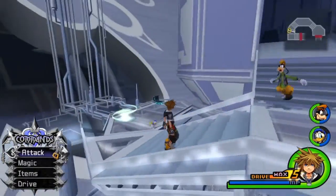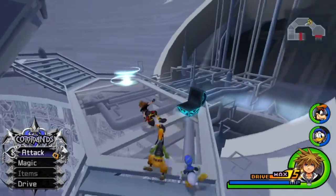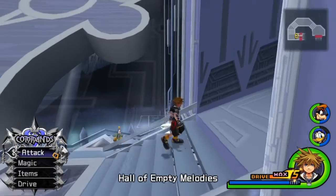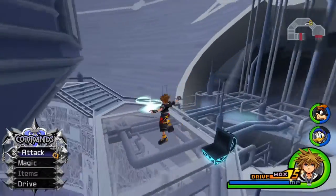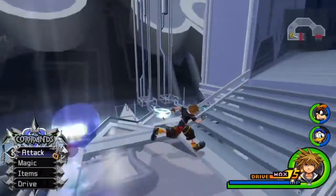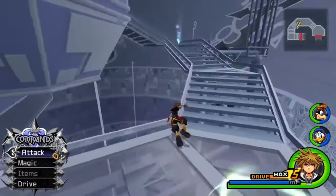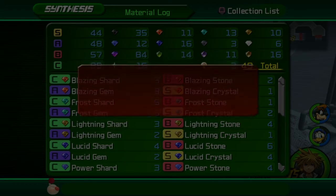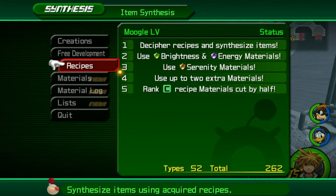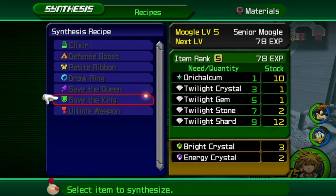Looks like we have to go around this whole staircase. You probably need to have the max level for glide — it's not even close. Did I even use aerial dodge? You gotta be really good with this stuff. I could just go to the world map so I won't have to run all the way back to the previous save point. We got quite a bit there, and there you have it — all we need for the ultimate weapon, or Orichalcum Plus. It's not going to happen before I defeat Xemnas, so just forget about that.